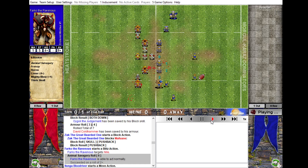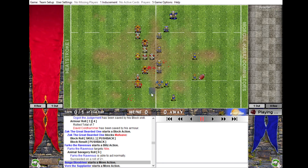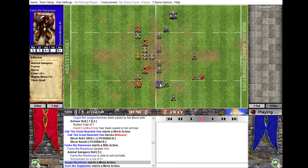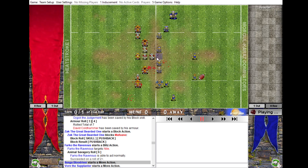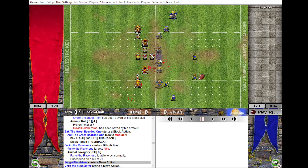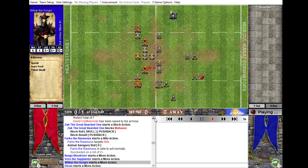Then I get to do a blitz. Looking back, I don't know if I could do anything else because his tomb guardians are in fantastic positions. Having to use my blitz just to move the minotaur downwards - I wish I could have actually hit something or blitzed out. Maybe that's why I didn't do the proper roll - the minotaur would have just ended up near the tomb guardians again. Maybe it is the right play, but I'm annoyed I had to do it.